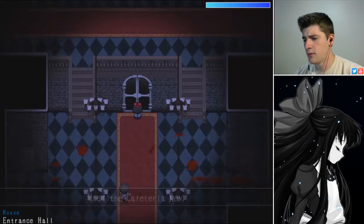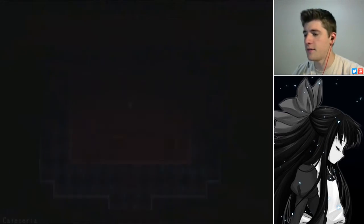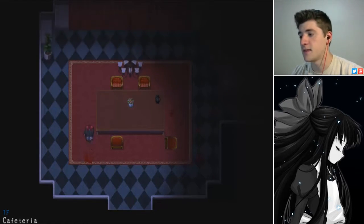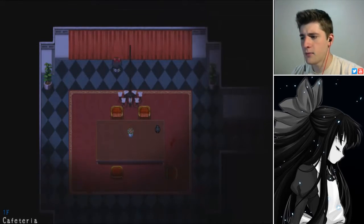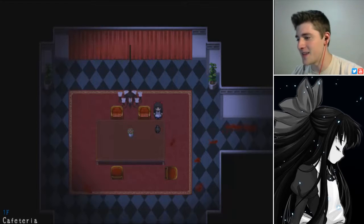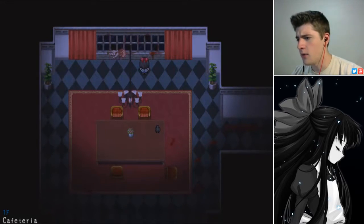Is this a door I can go in? So here's the cafeteria — we had to use the cafeteria key. It sounds like something is eating. Makes sense, it's the cafeteria. It's probably not what I'm expecting to be eaten though — probably some zombie thing munching on some dude.